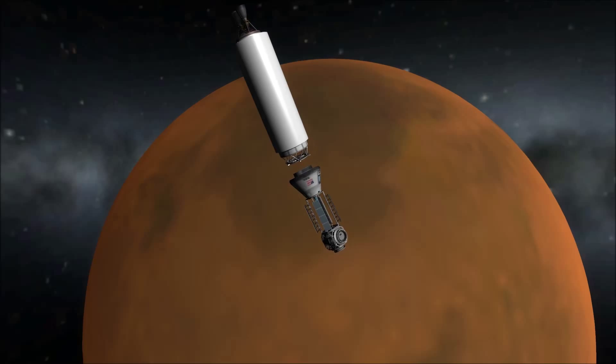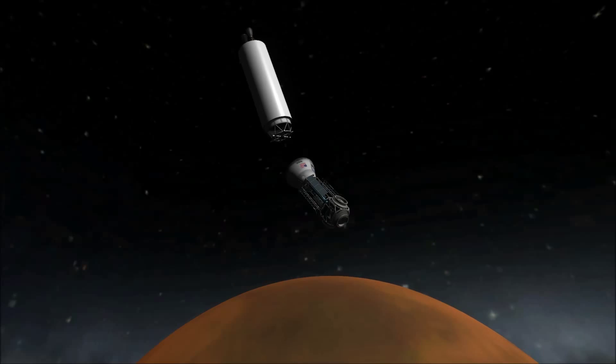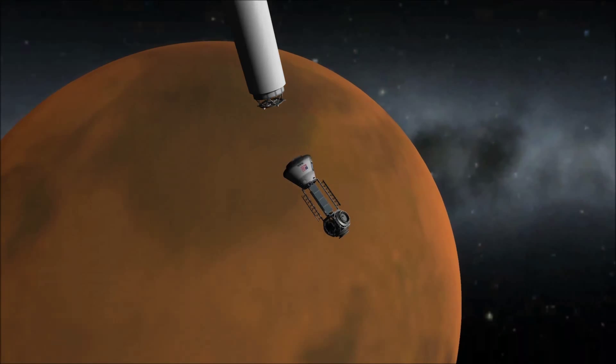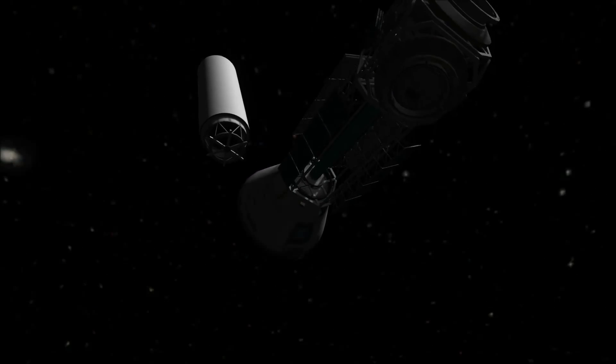At the end, you'll see the Kerbal EVA-ing — he will check out his ship and have some lights on it. I detached the transfer stage at the end, although I could have kept it. I needed to be able to turn the station in case the ship ran out of fuel and I had to turn to dock with it, so I am keeping it that way.